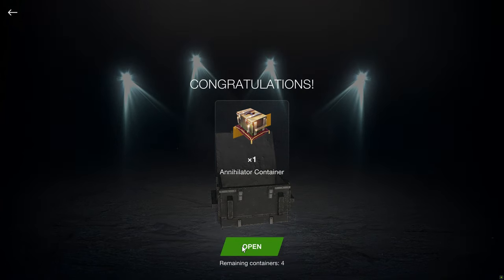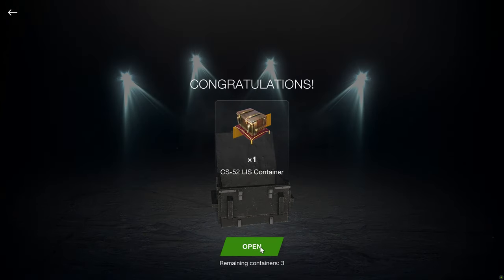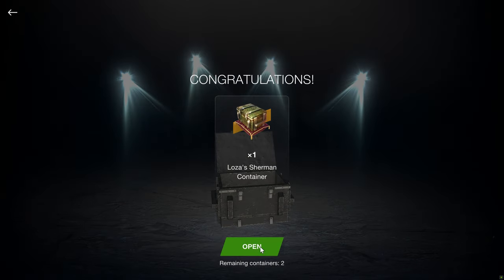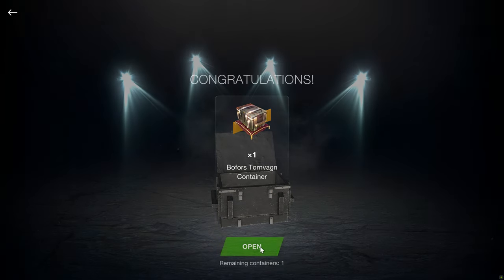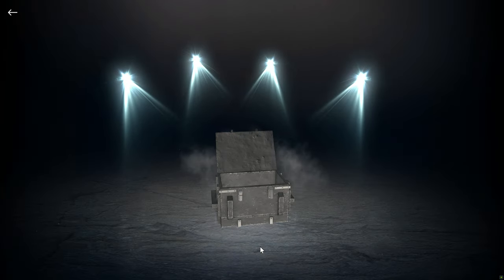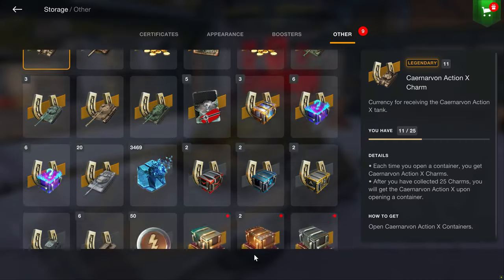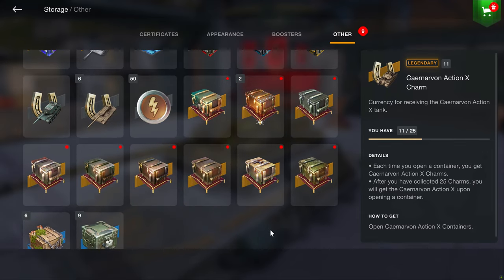The Annie Container. An SDRVK — that's yet another tier 10 and 5K gold minimum. Now let's drop 10 tank containers and see what we have.